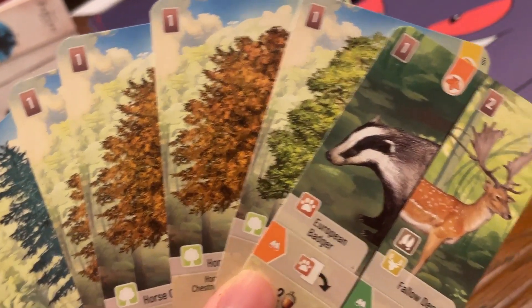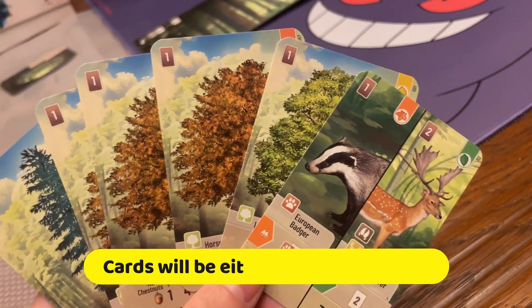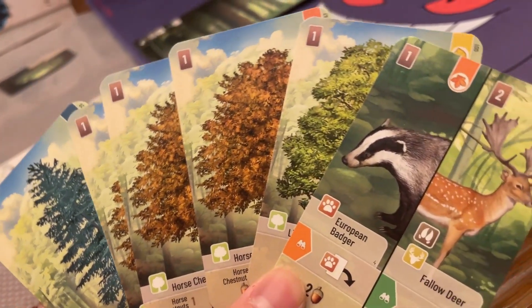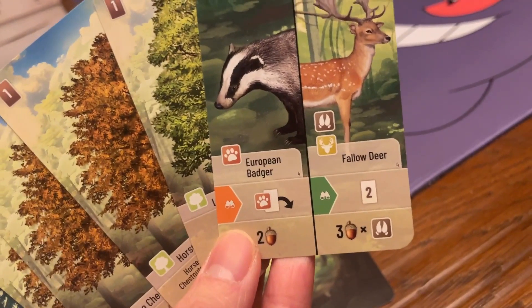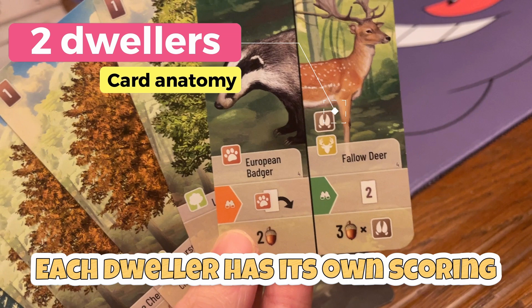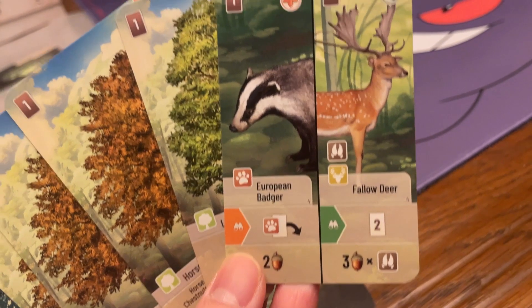To start, each player has 6 cards in hand, with cards depicting either the particular type of a tree or 2 forest duelers, may be animal, plant, mushroom, etc. With this, the cards are being divided in half, whether vertically or horizontally, with one dueler in each card half.